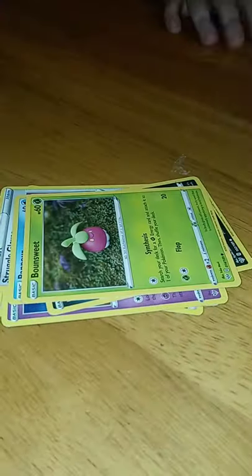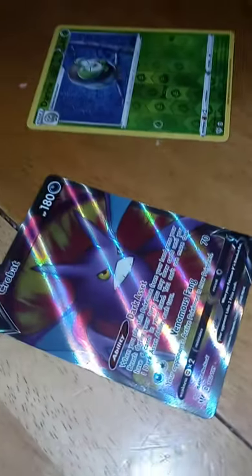Psychic Energy, Corvus Quire, Lunatone, Strogo Ghost, Panpour, Spinarak, Bounsweet, Dustbarce, Electric, Dartrix, and a Crobat V. Crobat V? Very nice.